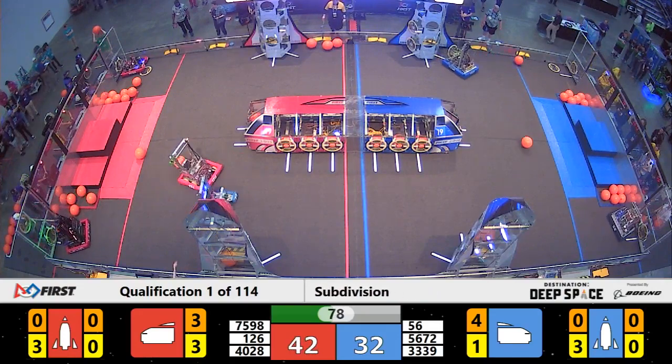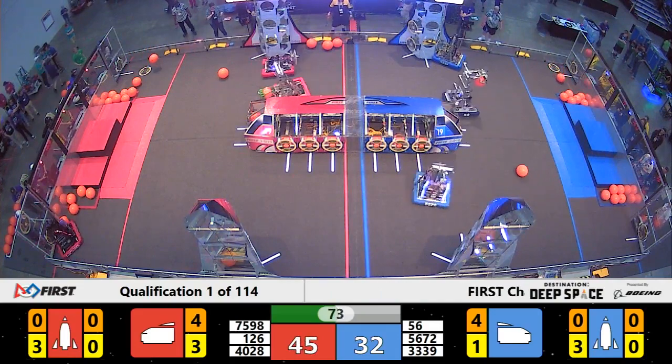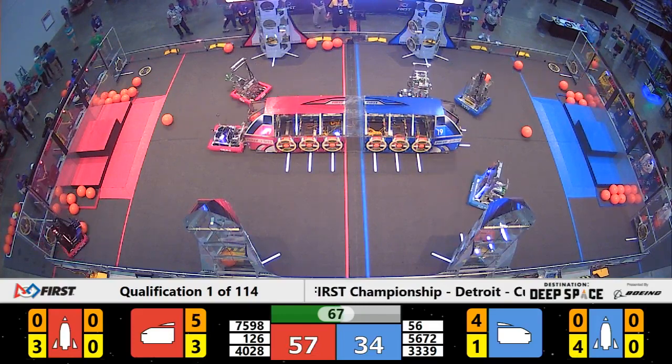Plenty of time for these teams. Constellations doing another cycle, headed over to their human player station. Meanwhile, their partner Galeforce is lining up, working on getting a cargo in the ship, and they've got it for the Red Alliance.